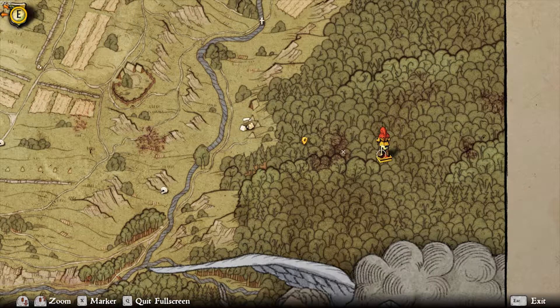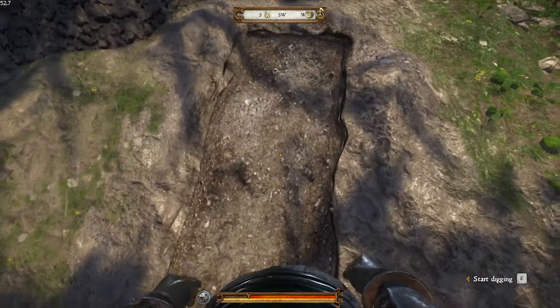From here, it's going to take a little bit of searching, but if you head to this marked location a little past the dark patch on the map, you'll find a wheelbarrow knocked over right next to the marked treasure. Now it's just a matter of digging into the grave and picking up all your free loot.